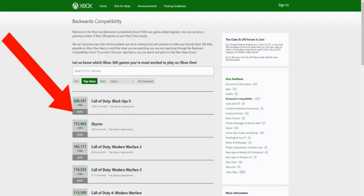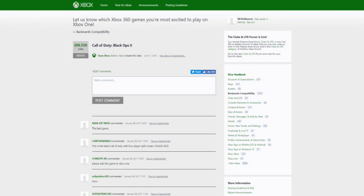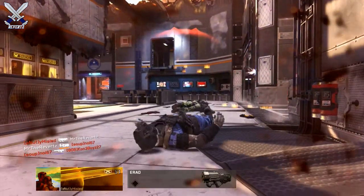It should then say that you voted for that game, but you do have to sign in. You can sign in with your Xbox account or your Hotmail account — either one is fine. I went ahead and signed in with my Xbox account, and you can see here that I did in fact vote for Black Ops 2 to become backwards compatible with the Xbox One.